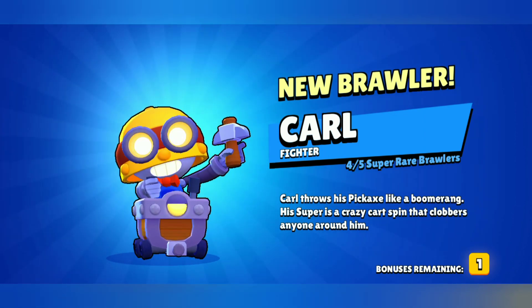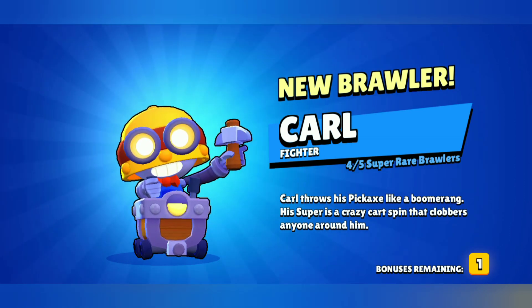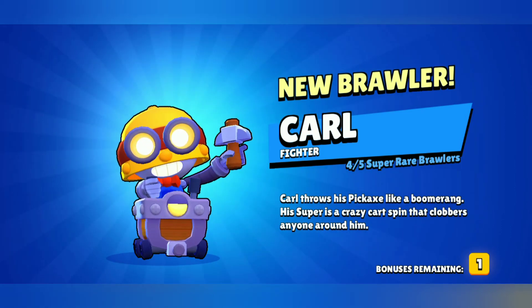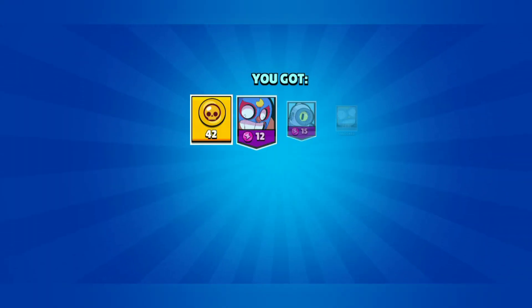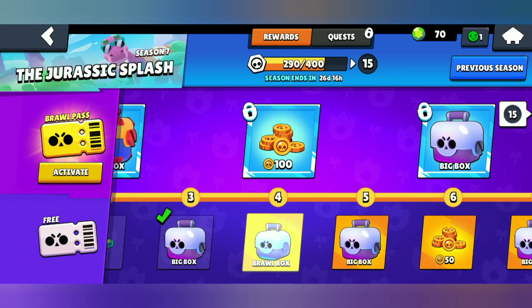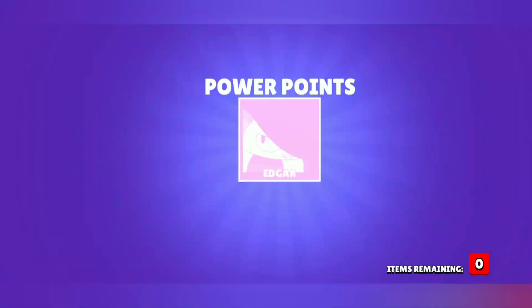Let's go! We got Carl, which is a super rare brawler. Now we have four out of five super rare brawlers. Carl throws his pickaxe like a boomerang and his super lets him spin and hit enemies around him. We also got token doublers — already got a brawler in the eighth tier box!